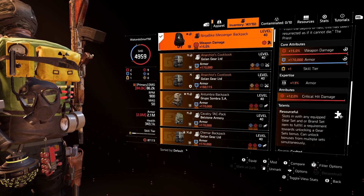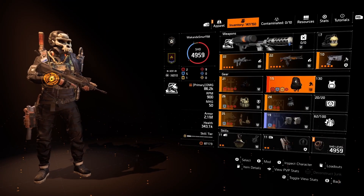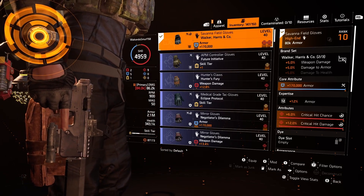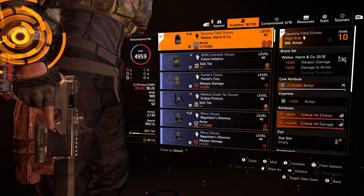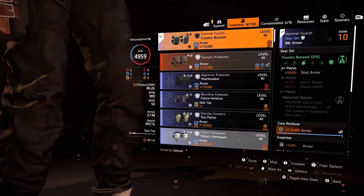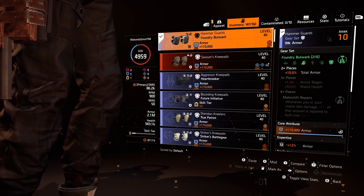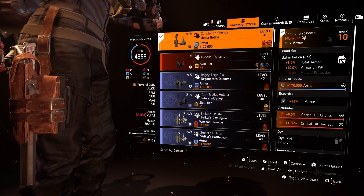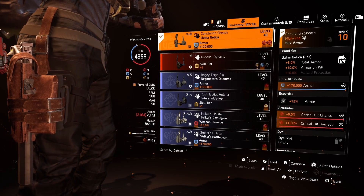We have on the ninja bike backpack, which gives us an extra gear set or brand set depending on what we're wearing. We have one piece Walker, which is going to be 5% damage to armor and 5% weapon damage. We have one piece Foundry, which is going to give us 10% armor. We have one piece Kiteka, which is going to give us 5% armor and 10% armor on kill.